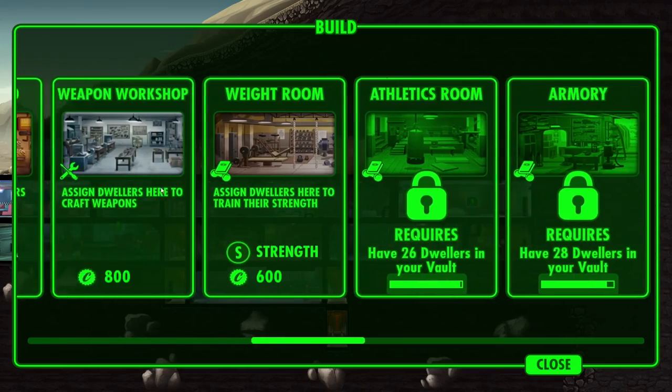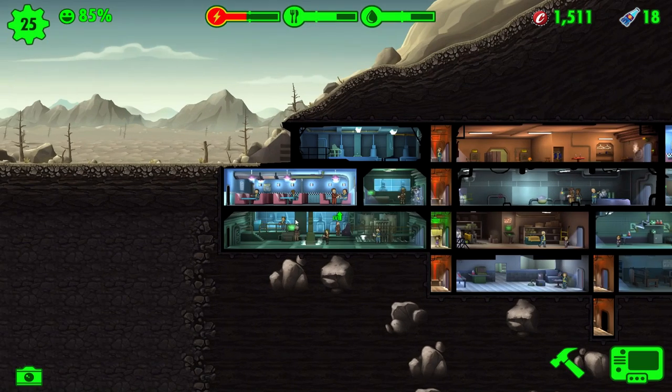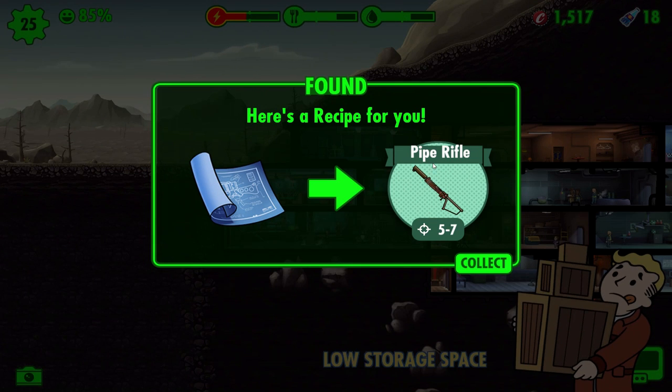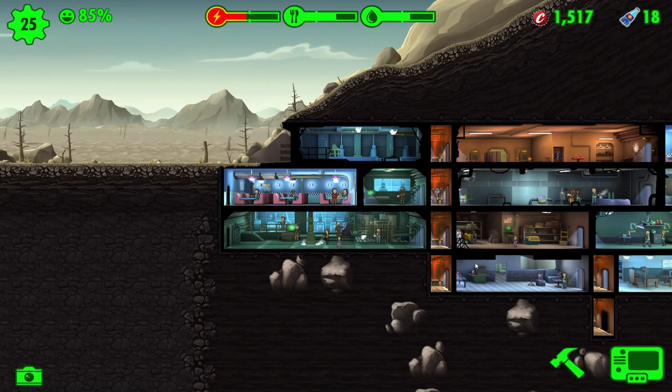There is a weapon workshop - I really want to see right there. Boom-ba-da-pow. Let's keep leveling you guys up. It's time to start crafting. Here are recipes and junk to make a weapon. That's fancy. Here's a recipe - I feel like I got a better one than some of these. Oh, Brotherhood of Steel!